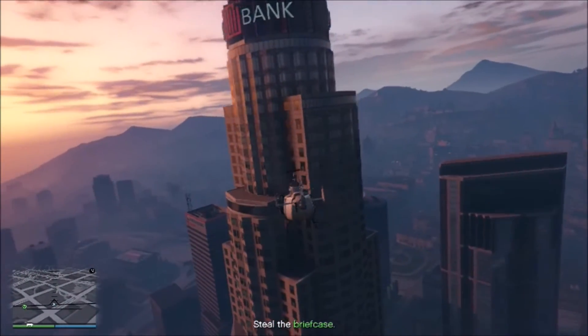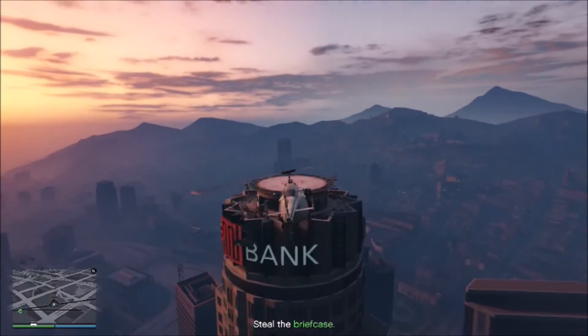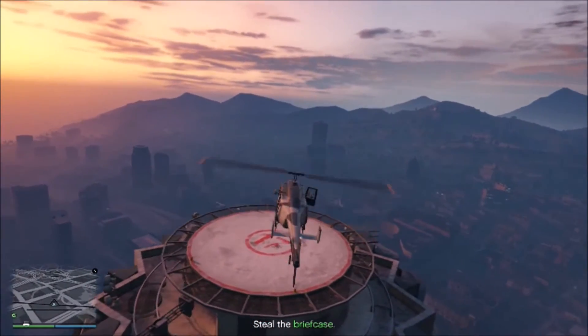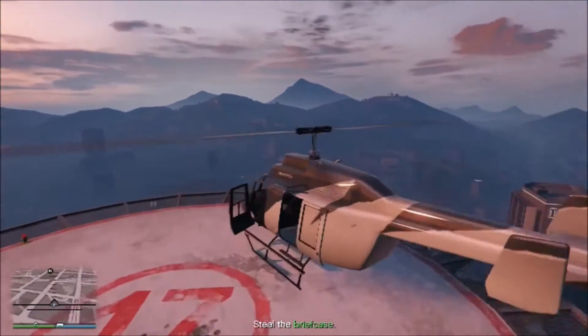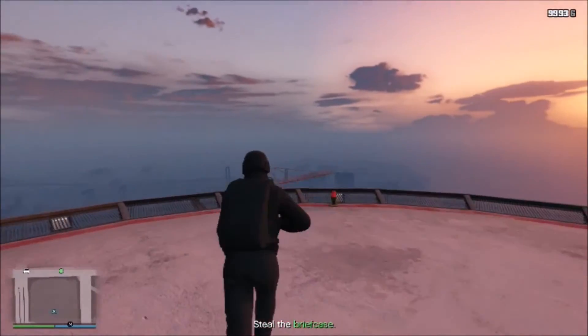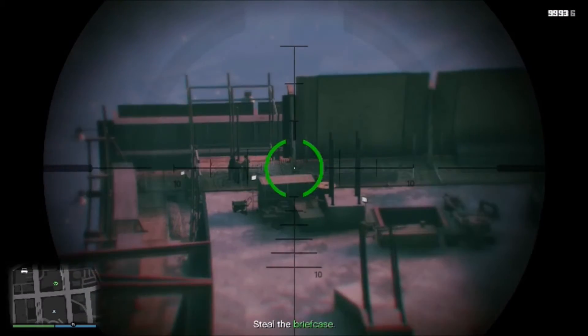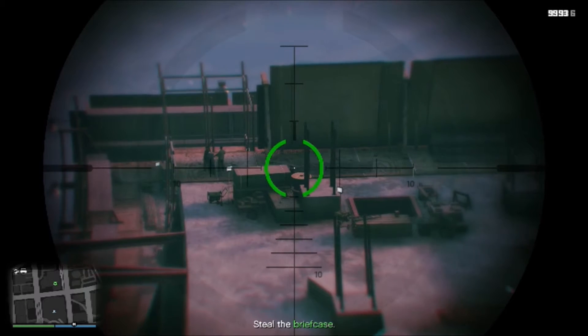So once you land up here you have to snipe a bunch of guys that are on another roof. Carefully land. Pull out your sniper rifle. There's a bunch of guys over here — start taking them out. You want to shoot this guy right here in the corner because he can be a pain in the butt to get. So get this guy.